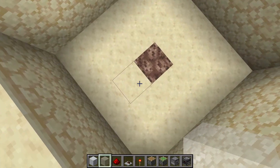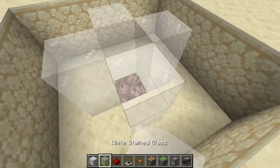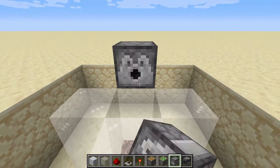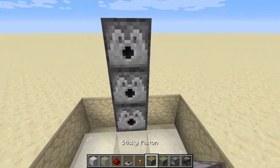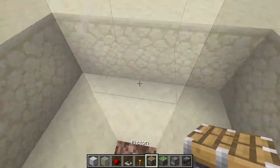Place 5 blocks of glass upwards around the soul sand block. Then, on the left side, above the bottom 2 glass blocks, place 3 dispensers vertically. On the right side, directly opposite these dispensers, place a piston facing into the middle dispenser.